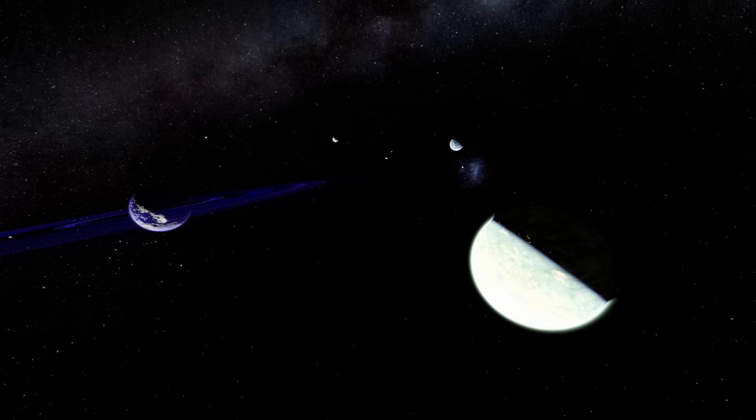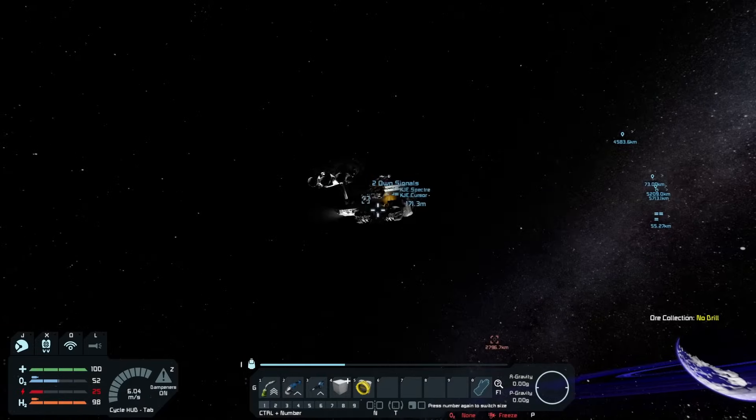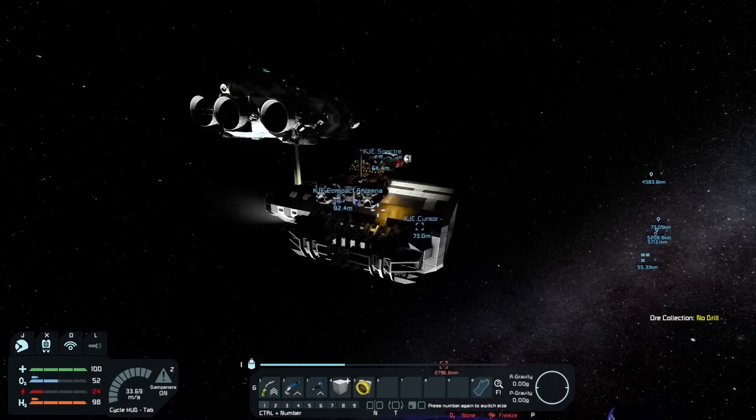Hello and welcome to another episode of Space Engineers. We're up in space right now, but in the last episode we ended off down on the planet searching for the Flay shuttle which had crash landed. Between episode 23 and 24, I did an episode 23.5 as a live stream where I did some work, charging up the ships and salvaged the Flay shuttle. If you're missing the context, go ahead and check out that live stream.